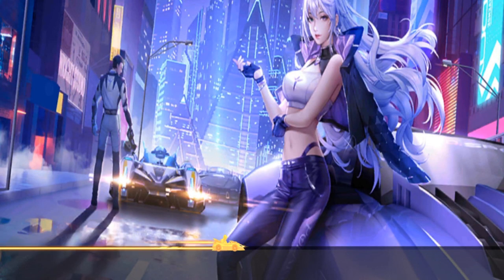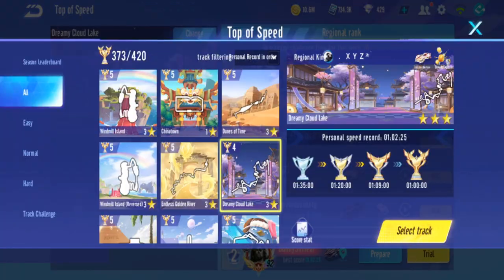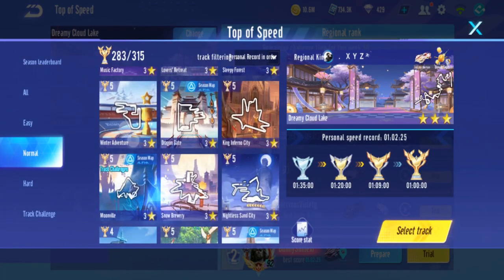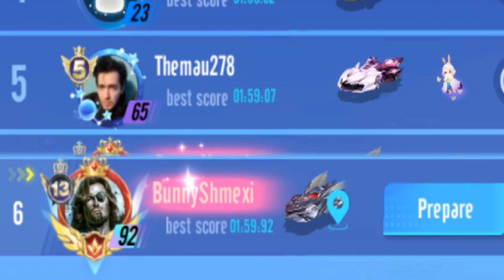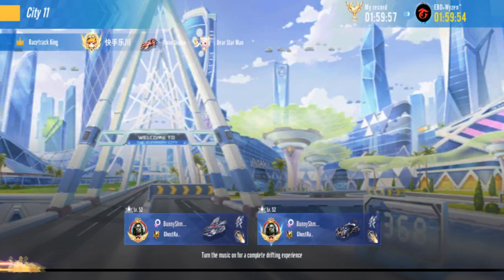This car is quite fast. Most of the dazzling treasure cars are faster than the speed pass ones. We'll begin with City 11 and then two ranked games. Looks like I'm already battling the Fallen Paradise runner — the previous dazzling treasure car.